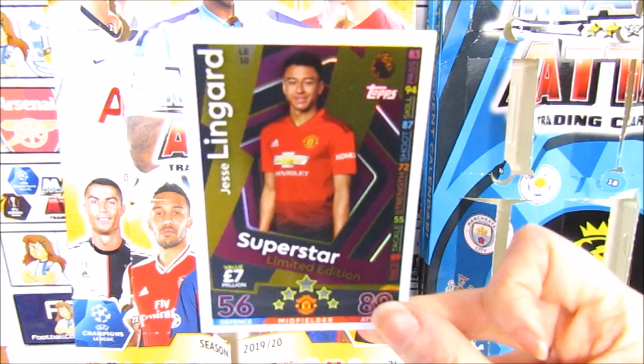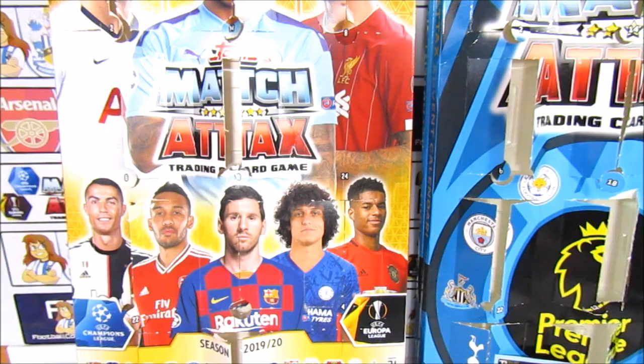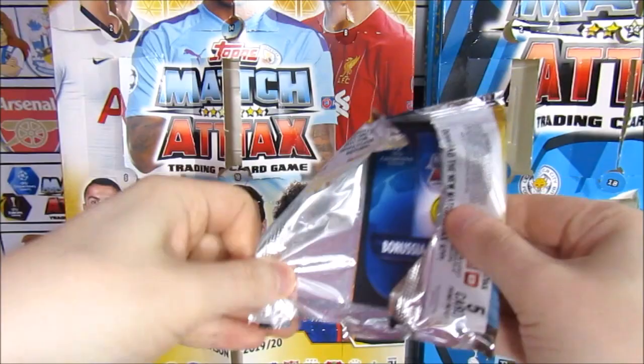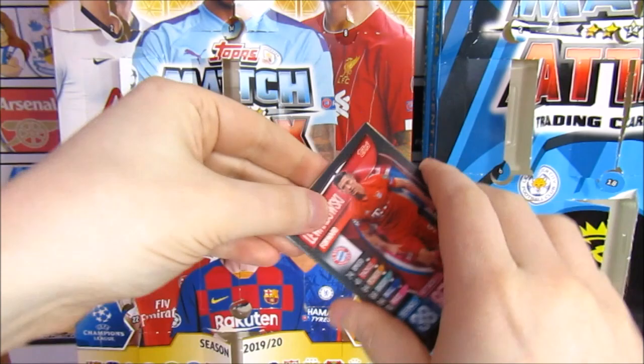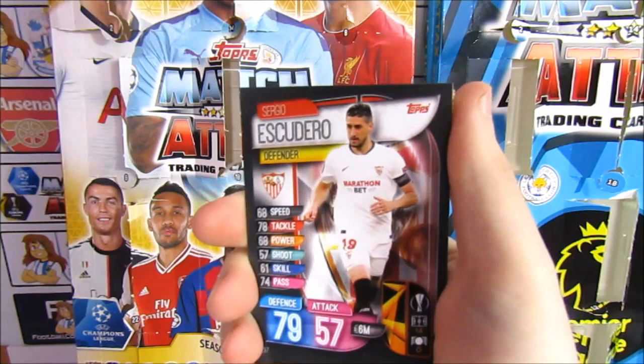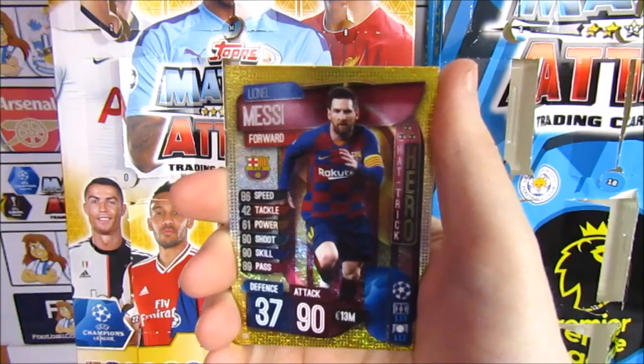We've got a Barcelona forward - I've only got two base cards in that pack too, a crazy pack. We've got Lewandowski, a Lingard, Esquedo, Jadon Sancho, and a hat trick hero - Messi! Nice - two hat trick heroes and a great one to get. Definitely awesome!